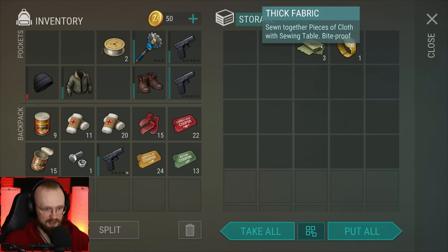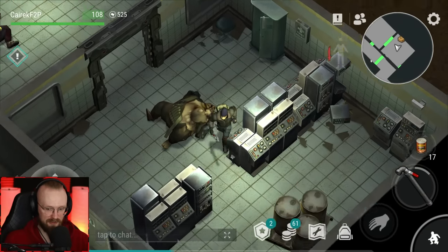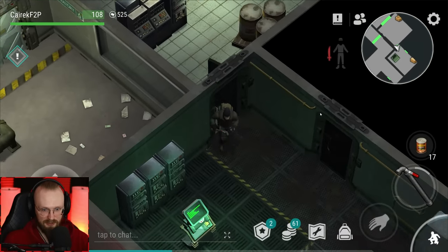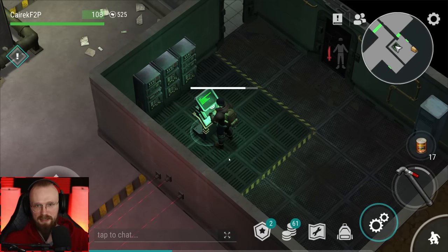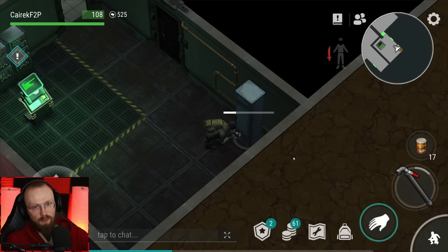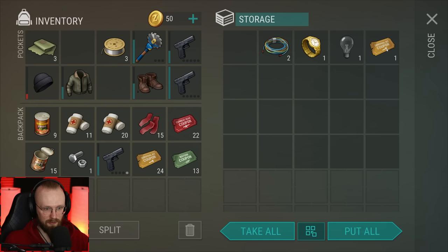Let's get some more boots and thick fabric. Let's open up this door — we don't really need to deactivate the lasers as they don't really do anything anyway. We've gotten aluminum wires and survival coupons.